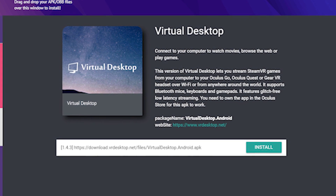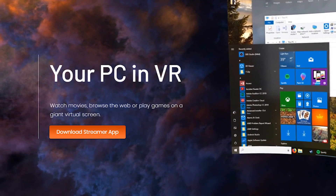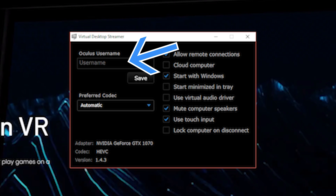Once you have SideQuest set up and the Quest is connected to your PC, it's as simple as going into the Virtual Desktop app and clicking on Install. SideQuest will automatically install the ability to stream VR games onto your headset. Before we can stream our desktop to the Quest, you'll also need to head to the Virtual Desktop website and install the Virtual Desktop Streamer on your PC. When you set up Virtual Desktop Streamer, make sure that you input your Oculus username into the required field or the software won't recognize your PC.